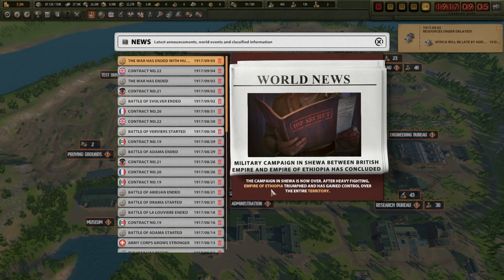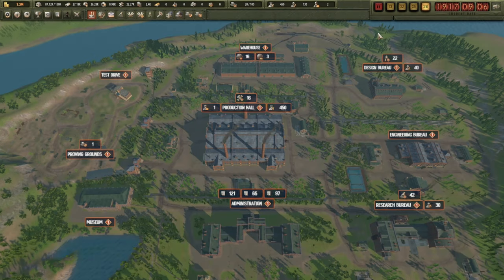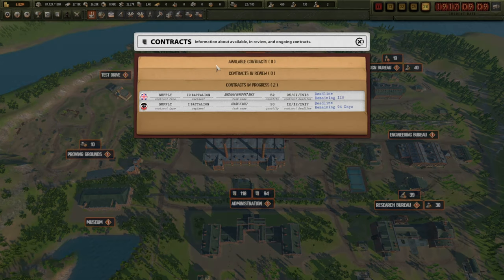Ethiopia beat back the British - geez, all righty then, well there's a first. Romania apparently wants an assault tank, that is the A7V sort of tank. Contract completed for the French - that was the little German tanks that I sent to them. Nice. Norway won the war against Sweden - interesting.